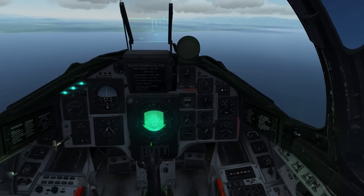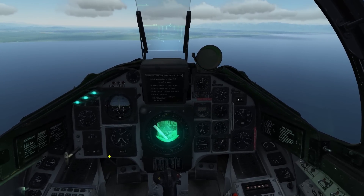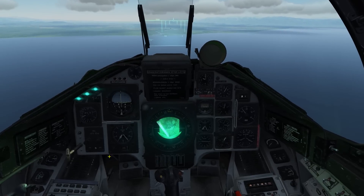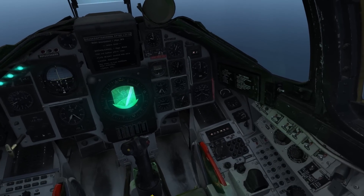The first waypoint, B1, is the small island up ahead. We have set it up as a navigation waypoint, and our target is at the red smoke you can see in the distance, which is at waypoint B2.